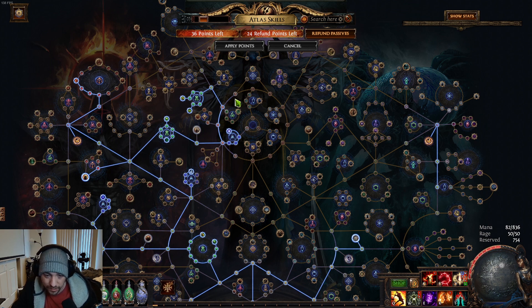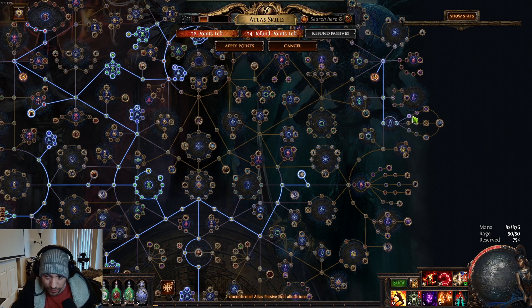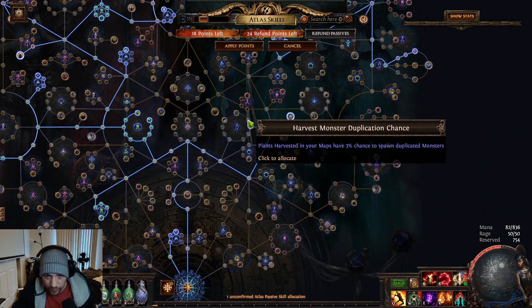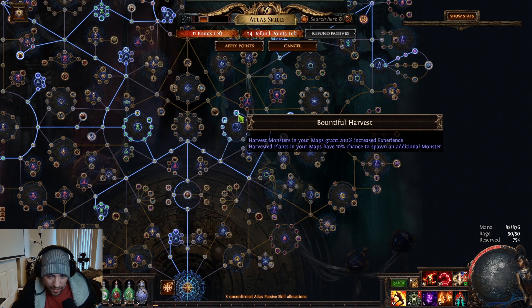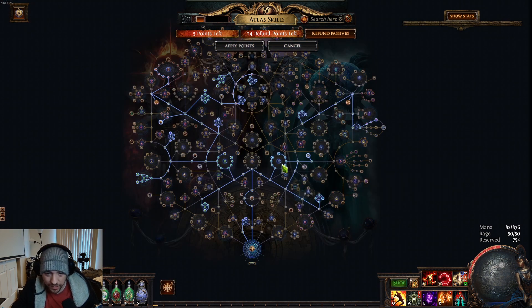I'll go over a little about how harvest works near the end of this video if you've never done it. Over here you can get harvest nodes and this gateway, and then start getting these nodes. Some will reduce the plants you get — you want to put points into the colors you don't want to see as often, so I'd probably put those into purple. Then there are some nodes below that make harvest appear more often with a higher chance. That's a pretty solid tree right there.